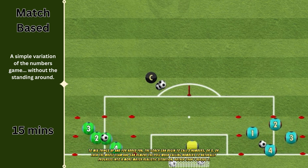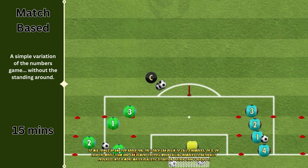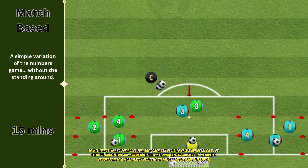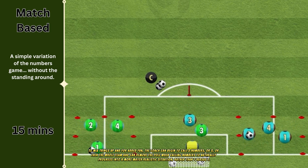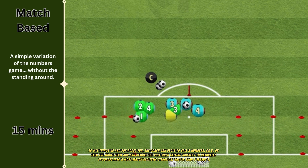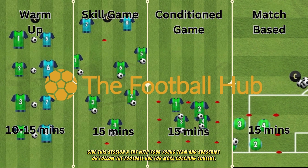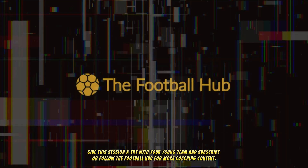To mix things up and for added fun, the coach can begin to call two numbers or three, or even the whole team, and can remove the pole when calling numbers to naturally progress into a more match-realistic situation rather than one versus one. Give this session a try with your young team and subscribe or follow the Football Hub for more coaching content.